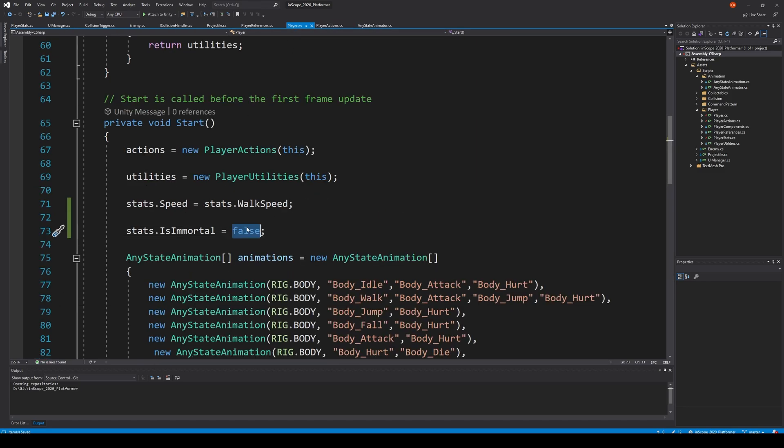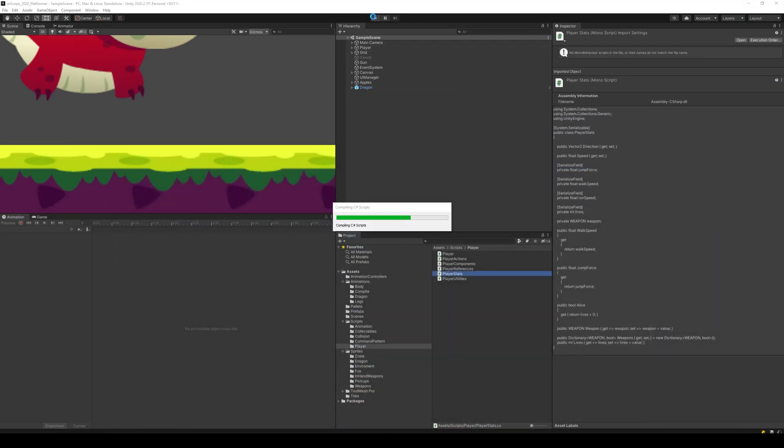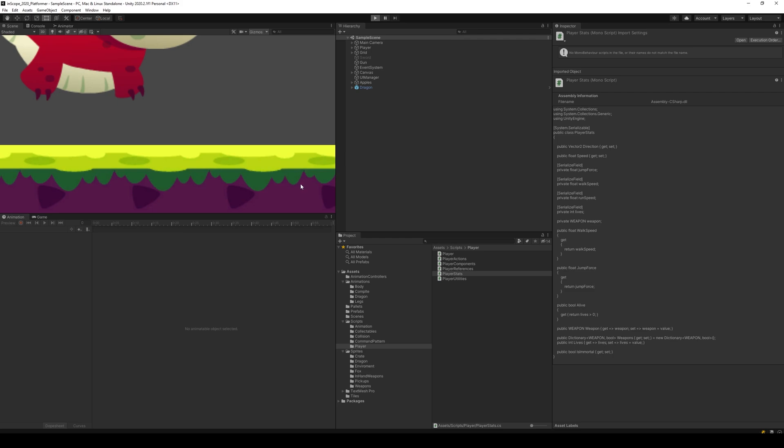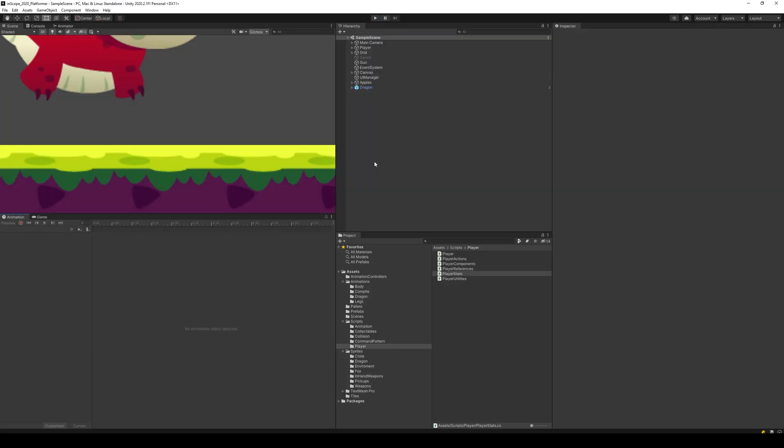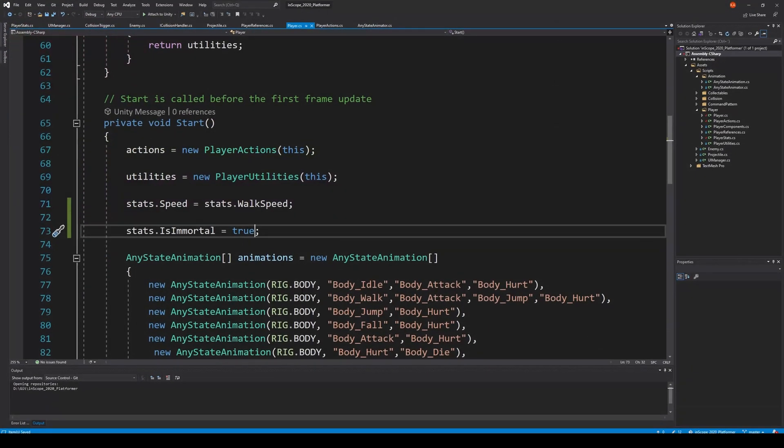We've already put in something that will make us unable to take damage when immortal is true. For example, if we go back and change this to true, then we're not able to take damage anymore. Let's run this — now I'm unable to take damage because I'm immortal.